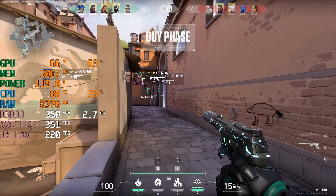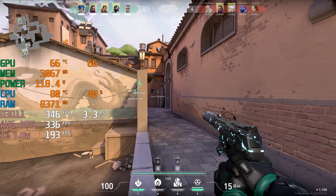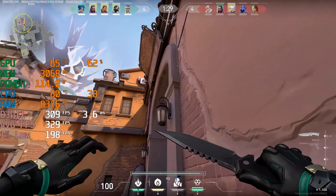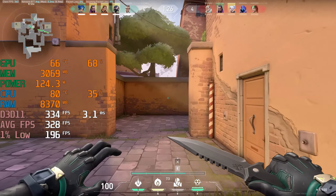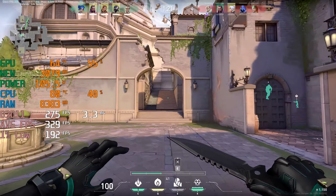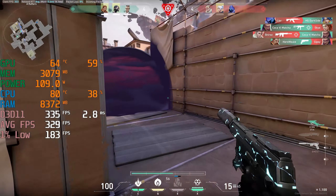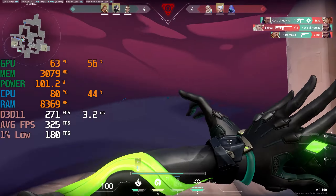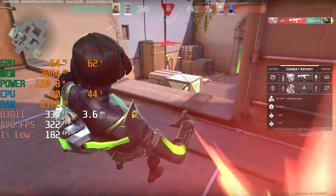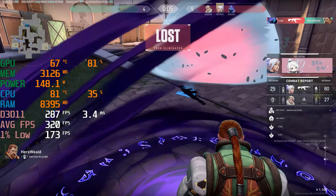Toxins screen down. Many enemies mid. Nowhere to run. Enemies spotted mid. Dead. Spike is mid. Last player standing. Spike planted. Out of charges. Toxins.